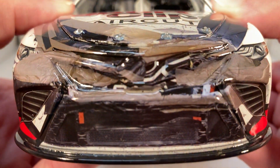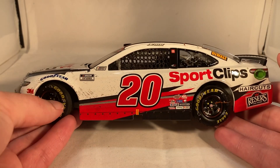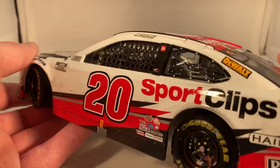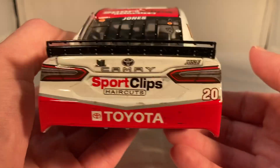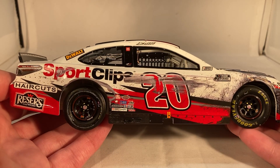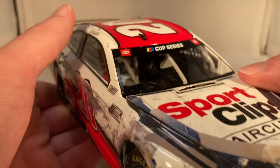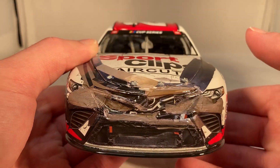Now let's get down to the car itself, and as you can probably tell, this car is very, very damaged. He got involved in multiple wrecks, they repaired the car, and then on the last restart you had Denny Hamlin — also with a destroyed car, a lap down — pushing him to the victory. That race will go down in history for all the wrong reasons, but it led to a very unique race version die-cast here, and Lionel did a fantastic job recreating it. A lot of people are scared of decal damage, but all this tape and stuff on the front looks great.